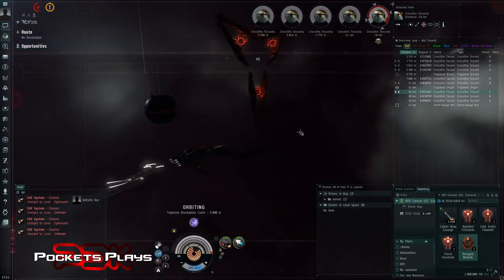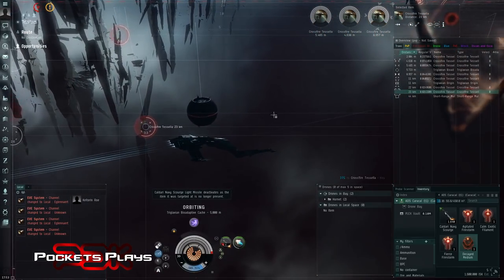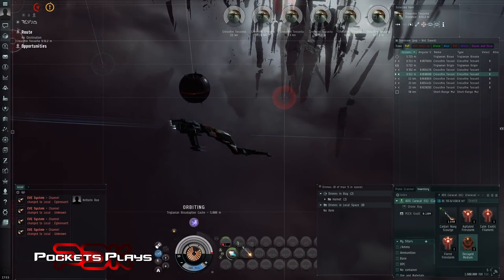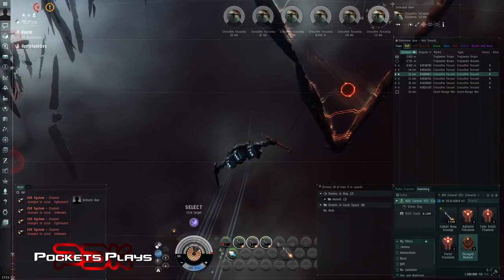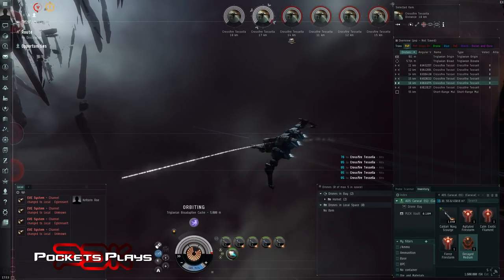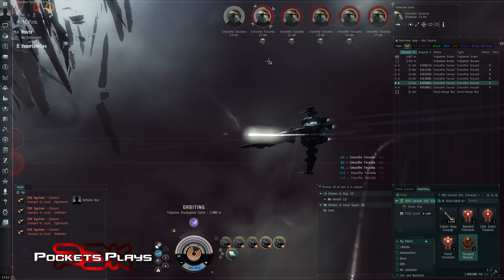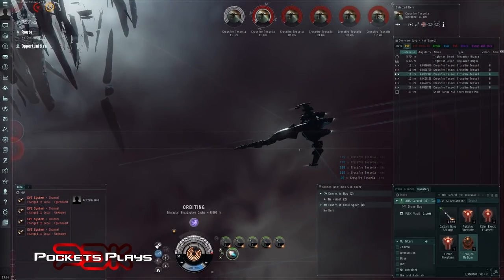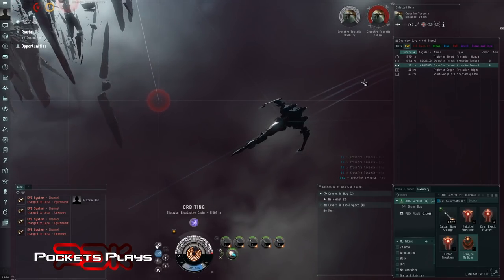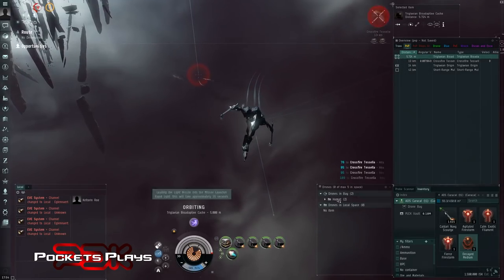The drones are starting to take some heat so let's pull them in - they went after whatever was targeting them. There goes the Demovic. Let's wipe out these drones - keep our drones in because they were going after them. What I'm going to do just to conserve my reloads is split this up: one, two, three, four, five. See what that gets us - okay that was two missiles. Does that finish them off? I'm just trying to not have to get another reload. One more set - one on each, full volley on this last guy.